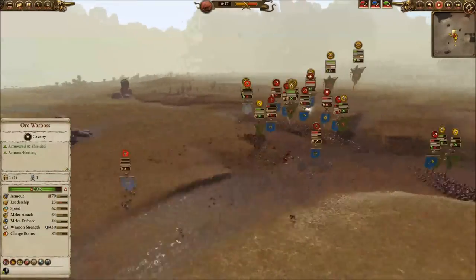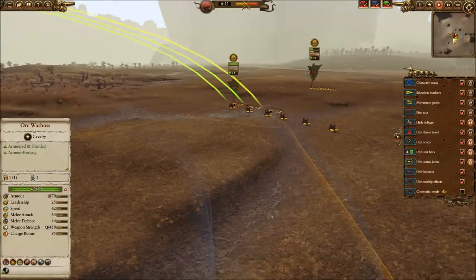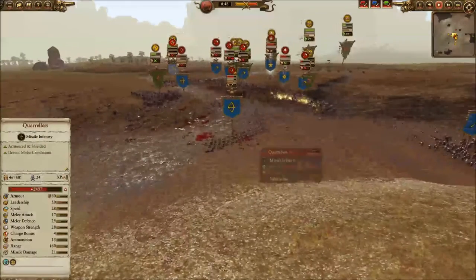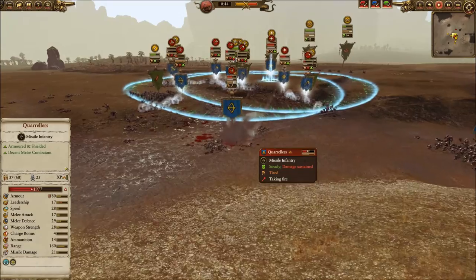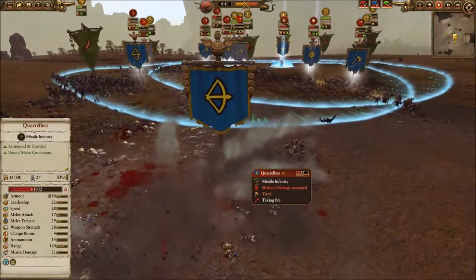Ungrim elects to stay in and help work on these Black Orcs from behind. It looks like these guys have recovered and hopefully are being sent back to their Doomdiver catapults to continue to pelt the Dwarves. The Quarrelers — there it is — getting rained on. Very accurate, the Doomdiver. Fantastic work there.